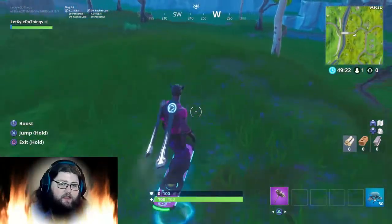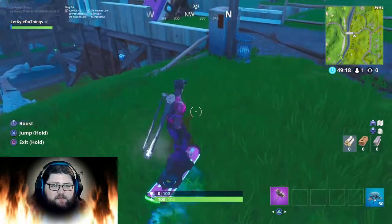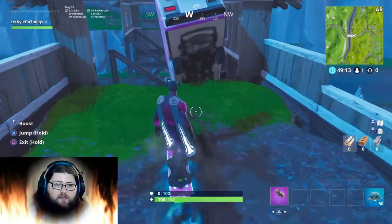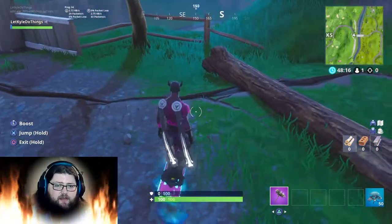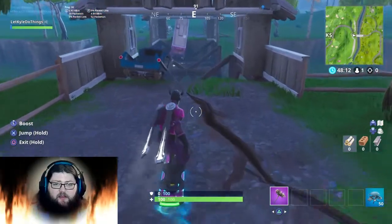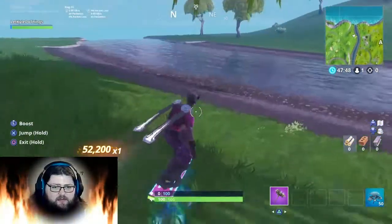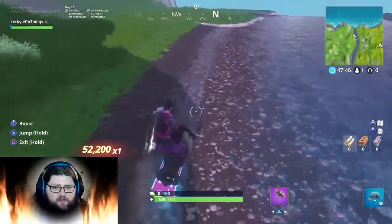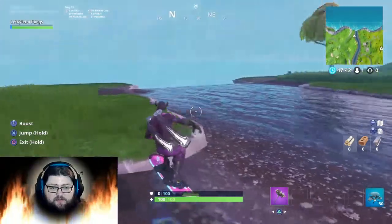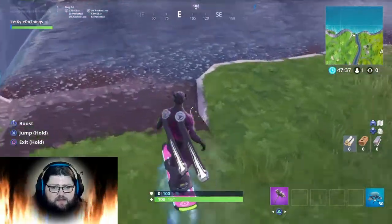Here are some more fissures over here, just outside of The Block, in between The Block and Lazy Links. This bridge has finally fallen in because of it, and you can see all the other cracks. This one goes actually underneath that little mountain and out the other side near Lazy — I didn't know that initially. And over here there was a change: there's a little more shore right here, and I wonder if there's eventually going to be a bridge of some sort here to maybe replace some of the damaged ones.